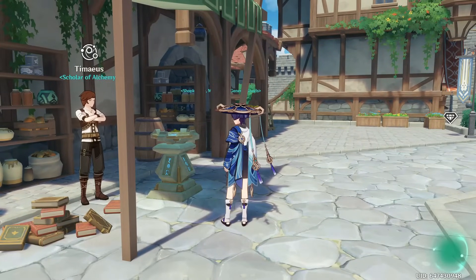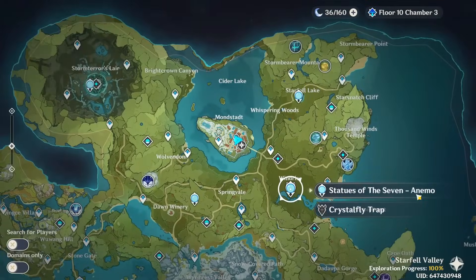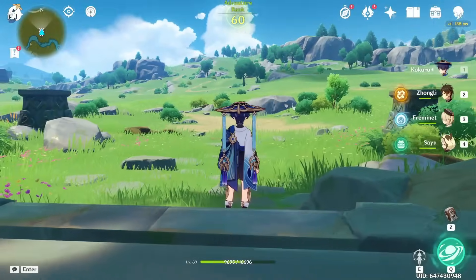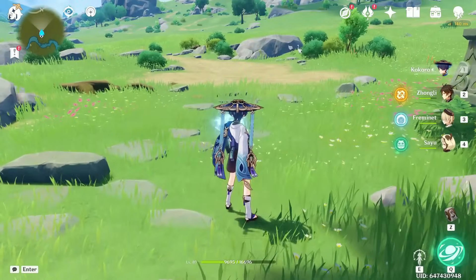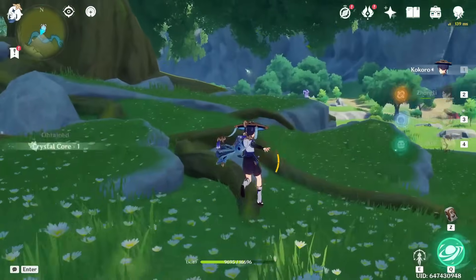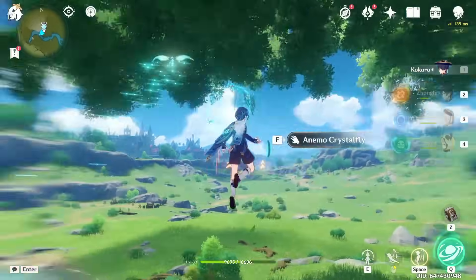Now that we've raised Bennett fully, can we also get good pieces for him? We do have a Noblesse piece but it's not good. There's a good Geo damage piece but I don't use Geo characters — Zhongli doesn't count, he's built as HP support. We gotta farm Crystal Flies, so might as well do it now. I have the Crystal Fly Trap set up too.